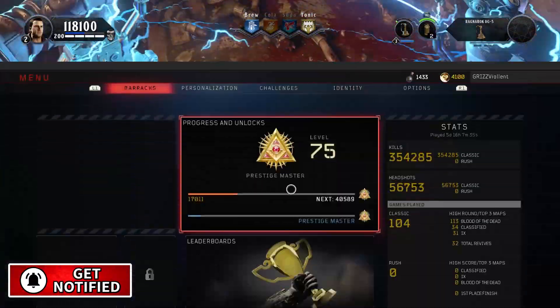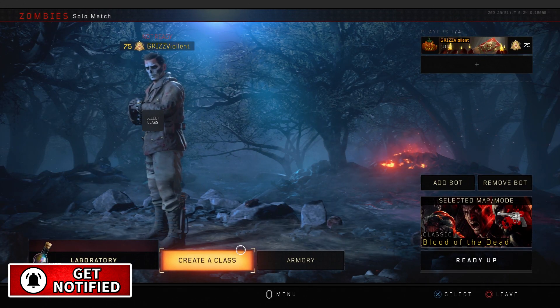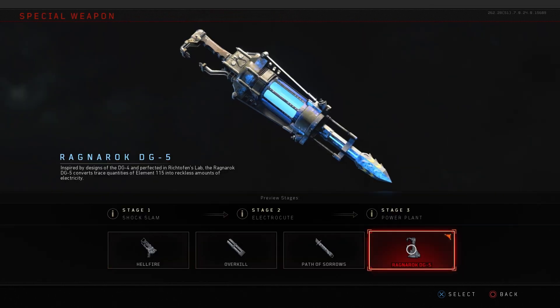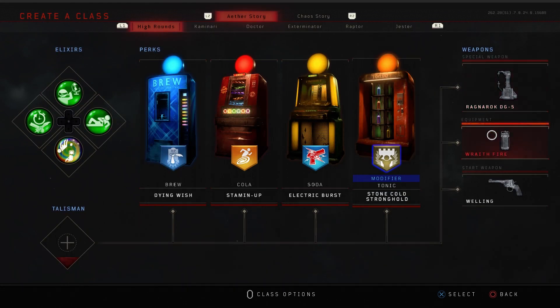Down in the comment section, let me know what your current rank is in Black Ops 4 Zombies. I'm currently Prestige Master level 75, on my way to level 1000. Be sure to subscribe, and you're going to need to activate the Ragnarok DG-5 as your special weapon - that's what you need to know before you get set up.